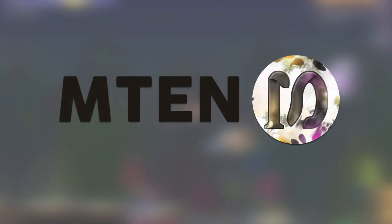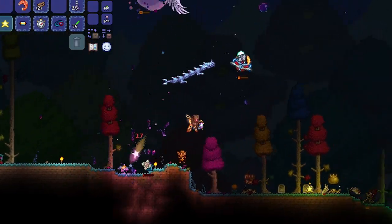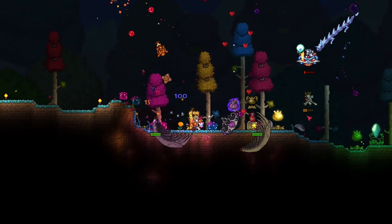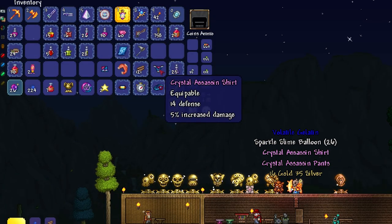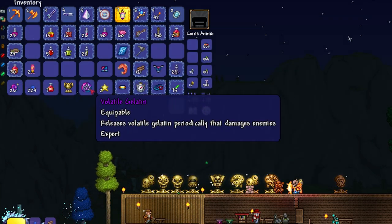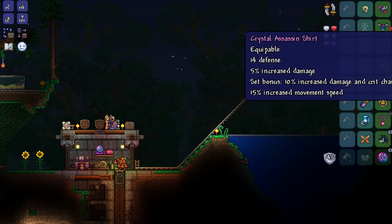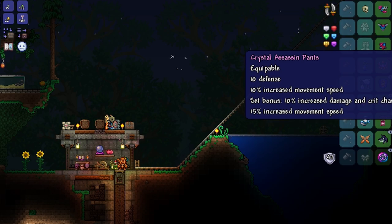Hello everyone, hope you're all doing well. Welcome back to another Terraria 1.4 guide where in this video we are going to be taking a look at the new armor set dropped by the new Queen Slime boss in Terraria 1.4 Journey's End. The Crystal Assassin set, which you get from defeating the Queen Slime. You get this armor set at the start of pre-hard mode and in total it combines up to 36 defense.